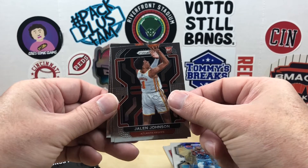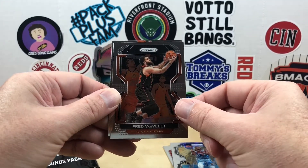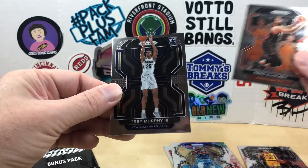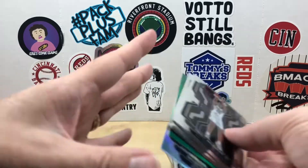Let's get some rookies now. Rookies: we got Jalen Johnson, followed by a Fred Van Vliet, and a Trey Murphy the Third. Nothing too crazy out of that base pack.